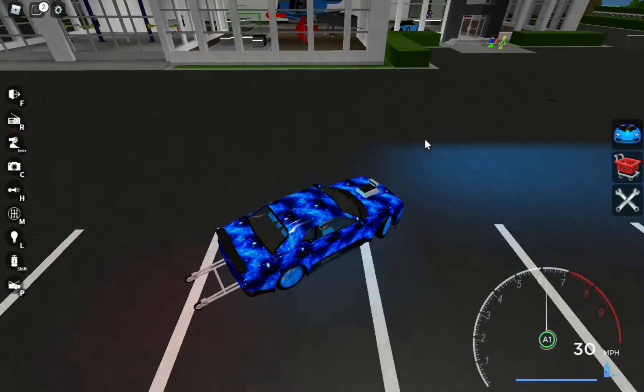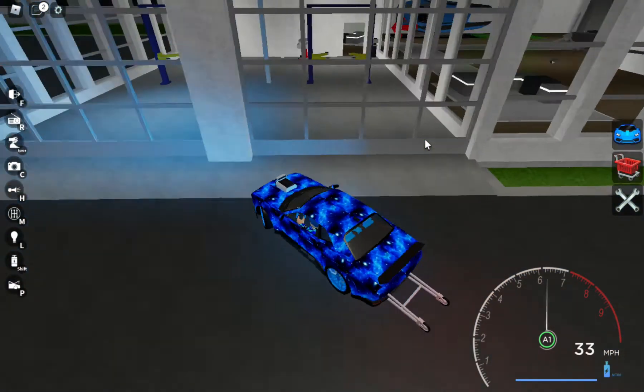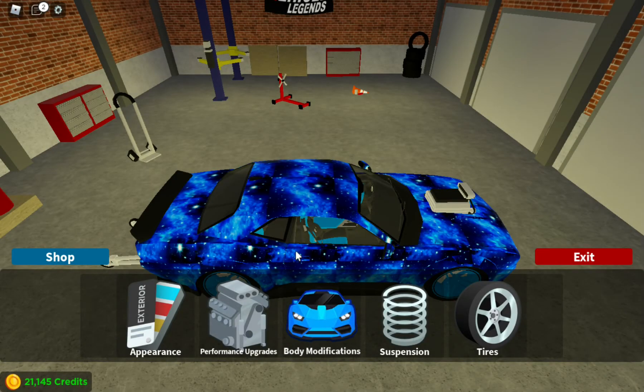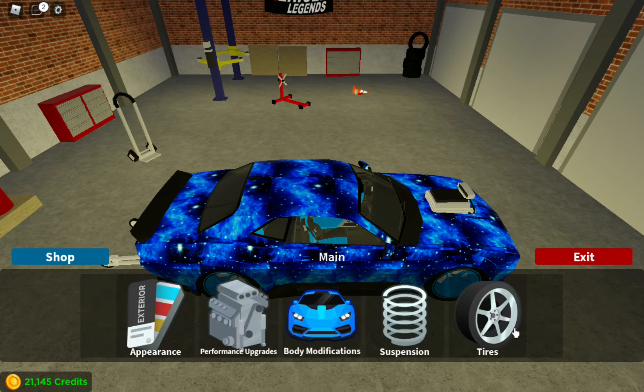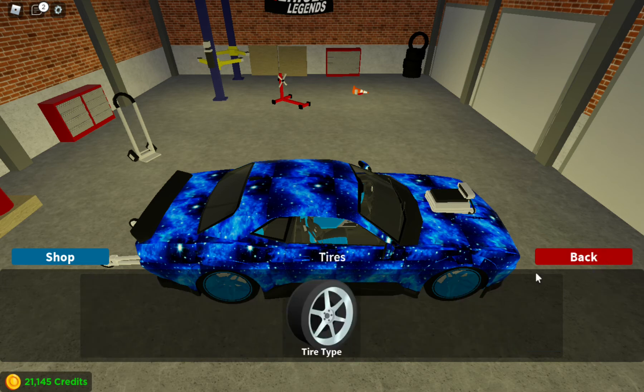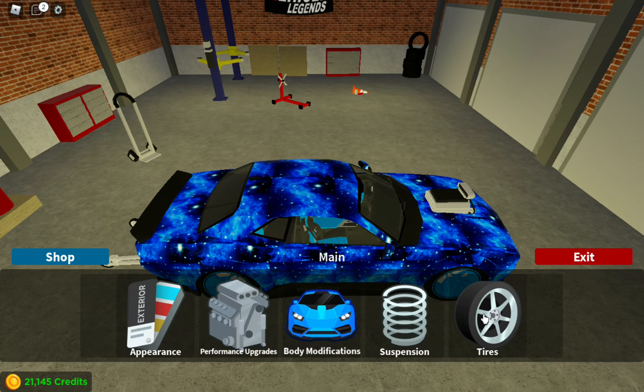I don't know how much money I have — it's not showing me at all. I have 21,000 credits, that's pretty good. Body modifications — I completely thought you can only keep them with bar on this one. Let's check the tire type. Drag tires. And the suspension is ground scraper.